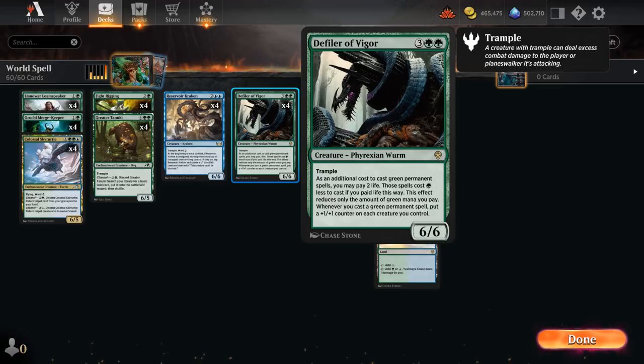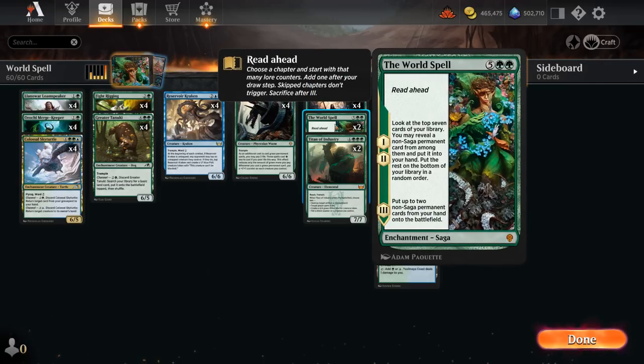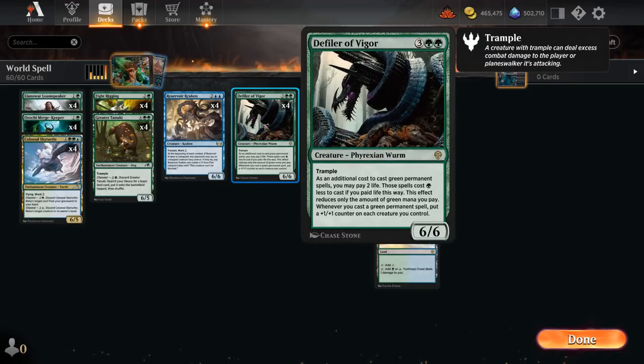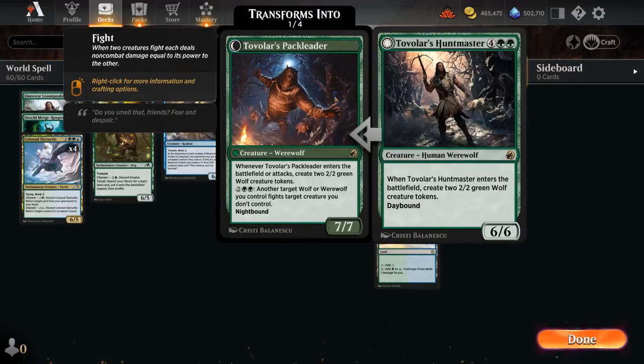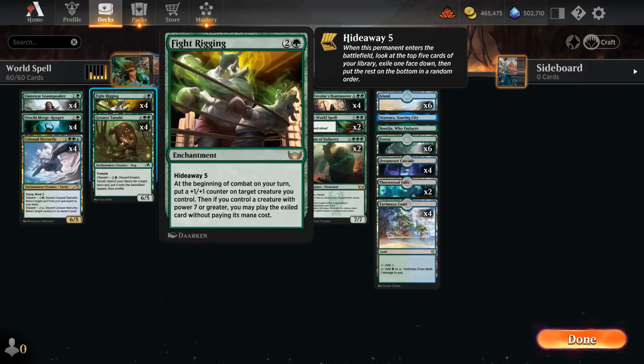Defiler is an awesome card that helps us ramp into our 7-drops ahead of schedule by turning some of those green mana symbols into Phyrexian mana. It's also just great to cast naturally and follow up with more spells to pump the team, with great synergy with Huntmaster — making those wolf tokens that we can then also pump up.